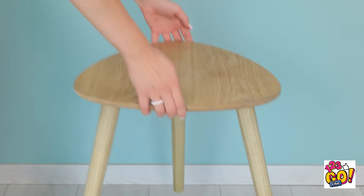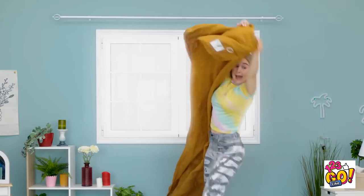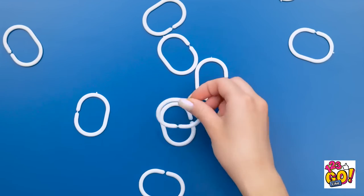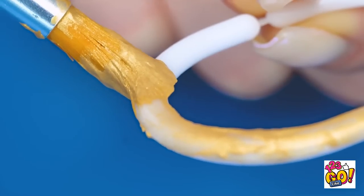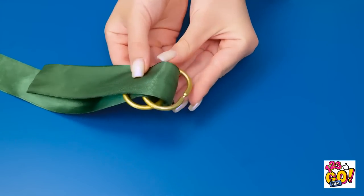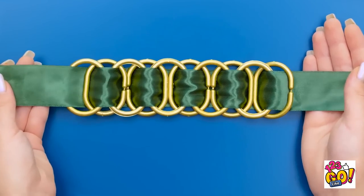I just had a brilliant idea! See these curtain rings? They're pretty versatile. But first, let's change the color — I tend to like gold. Don't be afraid to paint on a couple coats. Once that's dry, string a thick piece of ribbon through it, keep going through a couple of them, flip the ribbon back as you keep adding more pieces. It turns out super cool and makes for the perfect jewelry! Who needs curtains anyway? This is way more fabulous.